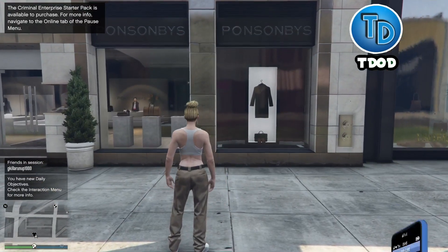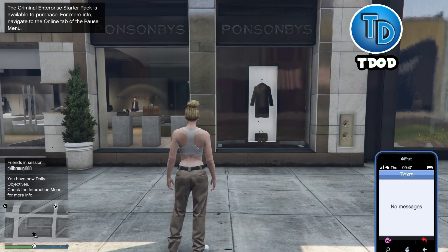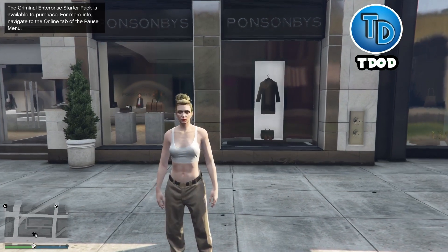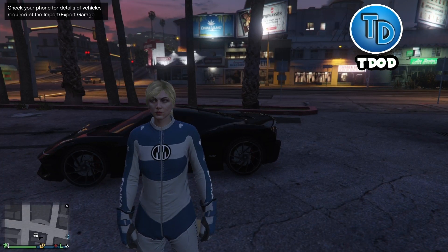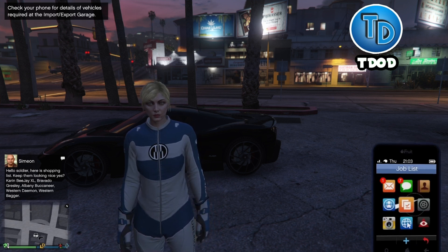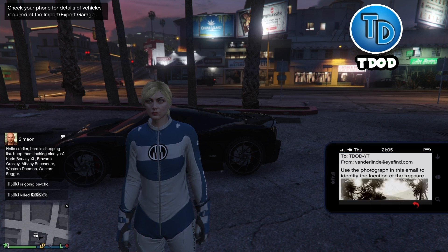Whenever you load into the game as your secondary character, all you want to do is wait until you get an email from some unknown person in the game. It's been about 15 minutes and I just got the email. It should say something about a treasure hunt.